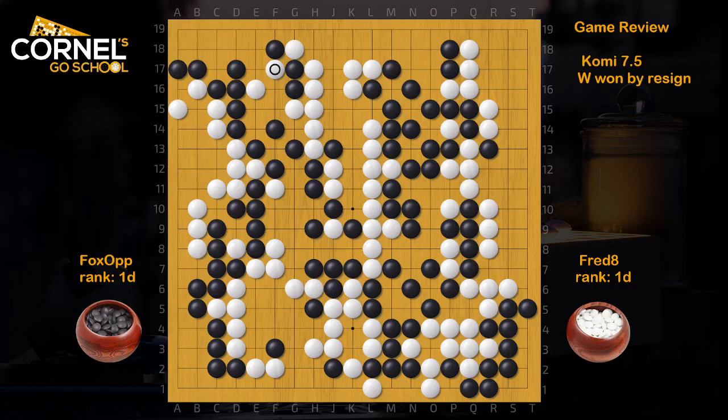Hello, this is a Foxy game played at 1-dan level that White won quite convincingly by resignation. This was a little bit more wild than the usual games played in the leagues, so let's check it out.